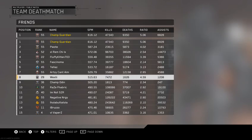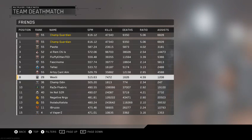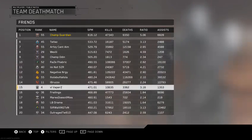Honestly, I don't think your SPM really determines your stats. I didn't know he was this good, actually — I thought he was much worse than this, like a 1.8 or something. He has a 572 SPM. My boy Wexley has a 515, so he still plays fast, but he hasn't really built up the KD. Sometimes that's just not how it works.